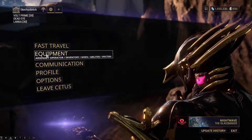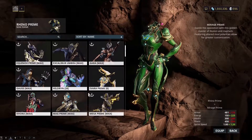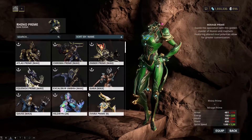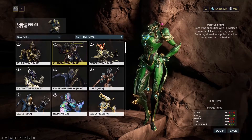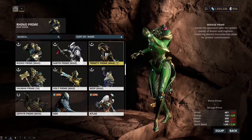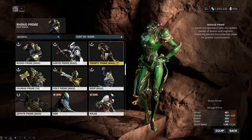The warframes you're going to want to run are Volt, Rhino, and Mirage. Mirage's first ability is your main concern, and her fourth ability can actually kill vombalysts. Also consider Chroma Prime or Chroma. Trinity is definitely recommended — if you don't have Trinity you can get an Oberon, which is good for healing over time, but Trinity is better.